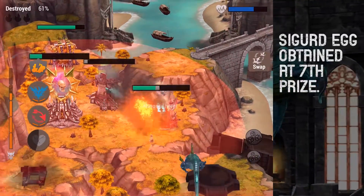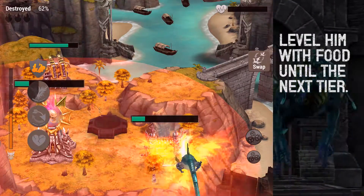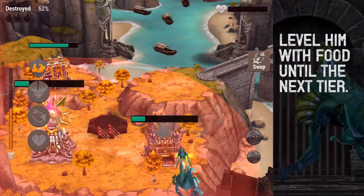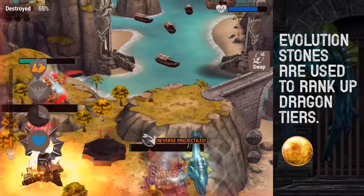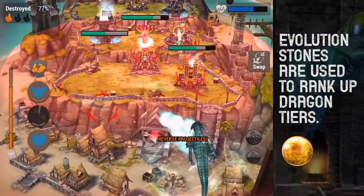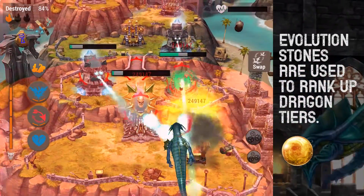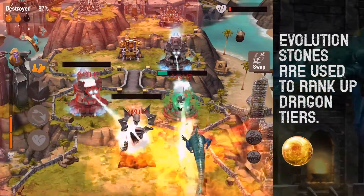Sigurd will start off as a Blue Dragon. You'll be able to level Sigurd with food until you reach level 5. This is when Sigurd is ready to move up from Blue tier to Orange tier. To allow him to rank up, you will need to reach the 13th prize in the Divine Tab to obtain your very first Evolution Stone. Using this stone and having one epic Orange Dragon unlocked will allow you to rank him up.